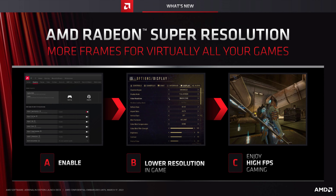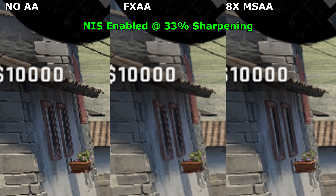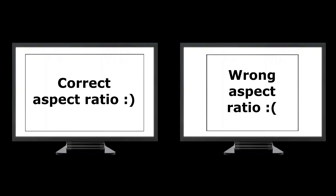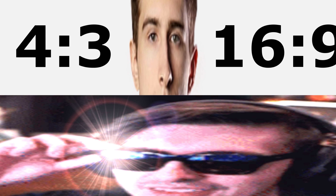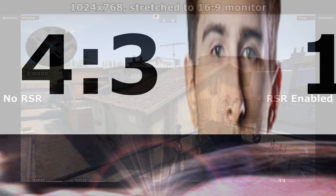AMD's RSR is better than Nvidia's upscaling. The image quality is about the same, but the great thing about RSR is that it works for all kinds of aspect ratios. Nvidia's upscaling solution only upscales if the resolution you're using in-game is the same aspect ratio as your screen, which rules out all the CSGO pros who game on standard 16x9 monitors yet like to play at aspect ratios like 4x3, 5x4, or whatever. AMD supports all these.